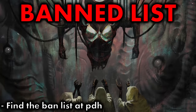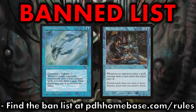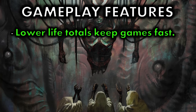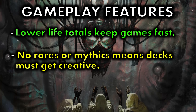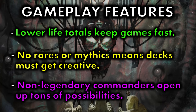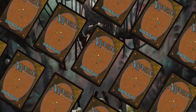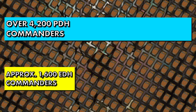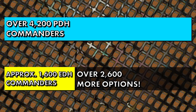PDH has its own banned list, which includes cards such as Mystic Remora and Rhystic Study. In terms of gameplay, the lessened life totals and lowered lethal commander damage is very welcome — reducing these numbers is arguably necessary for a healthy game flow, as having no access to rare or mythic cards means we naturally have fewer avenues to knock out our opponents. Another welcome feature is the fundamental shift in commander options: the uncommon commander pool is over 4,200 creatures deep, giving players approximately 2,600 more commanders to choose from than traditional EDH.